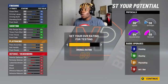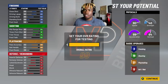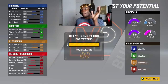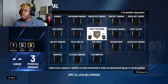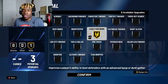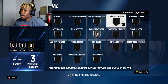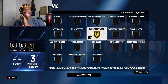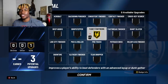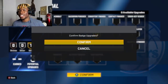Now it's time for the badges. With the finishing badges, ladies and gentlemen: fancy footwork on gold — that's what I'm going with. You can go silver there and contact finishing, whatever you think. I'm going to go fancy footwork on gold just because of how effective it was with the hop steps. Fancy footwork helps you with the hop steps, and this game looks really similar to 2K20, so fancy footwork it is.